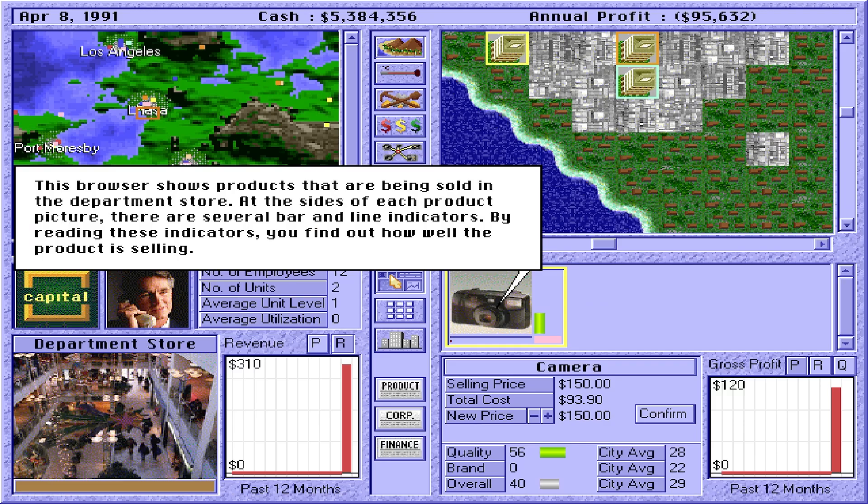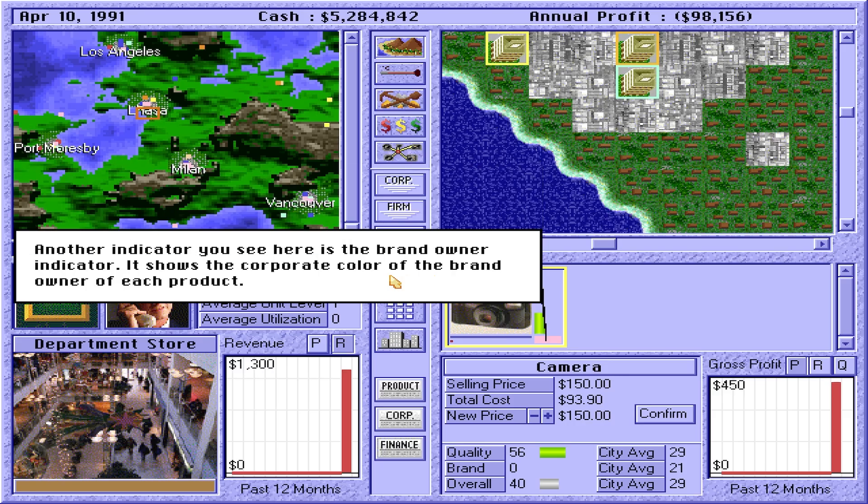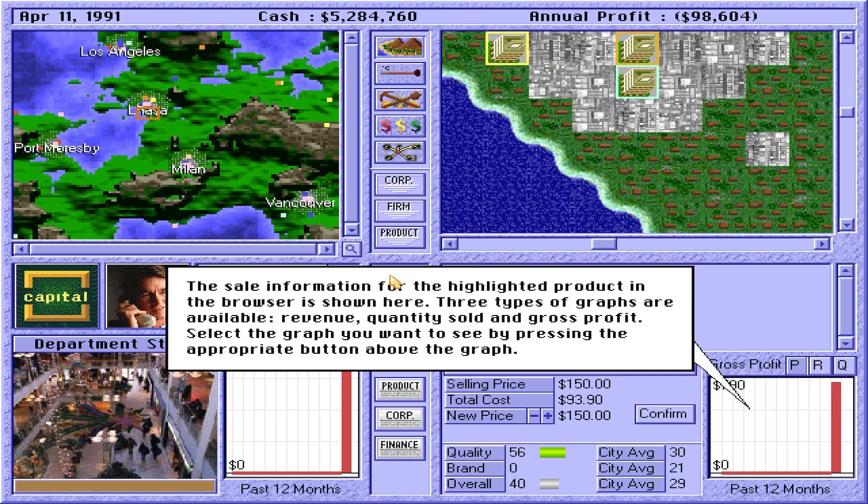This browser shows products that are being sold in the department store. At the sides of each product picture, there are several bar and line indicators. By reading these indicators, you find out how well the product is selling. Underneath the picture of the product, there are two horizontal lines — the upper blue one is the supply line, and the lower red one is the demand line. Since the product has just been launched into the market, there isn't much demand yet, so the red line is extremely short and looks like a small dot. Select the graph you want to see — revenue, quantity sold, or gross profit — by pressing the appropriate button above the graph.